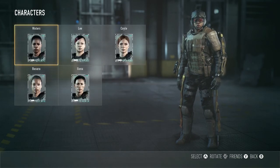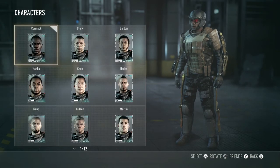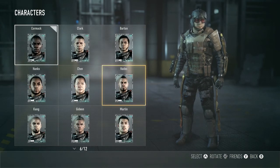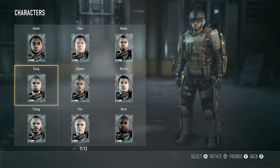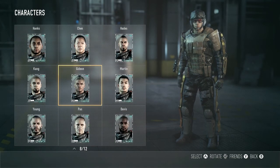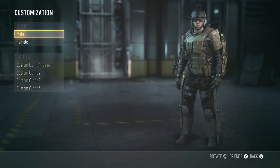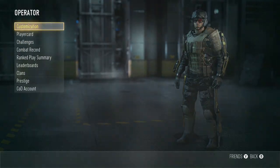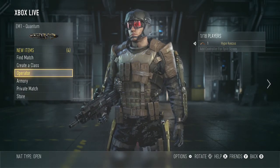Oh, you get to pick what female or male character you are. Cormac, Clark, Barton, Hades — the name is Hades. Chen, Hanks — he looks cool. Looks tough. Alright guys, we're gonna go ahead and hop in a quick game, my first game of Call of Duty: Advanced Warfare.